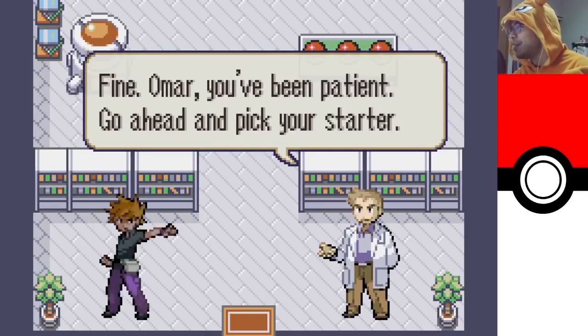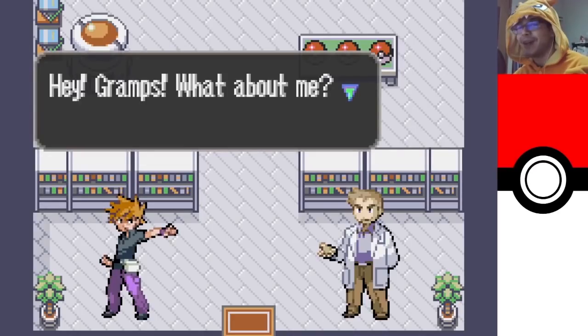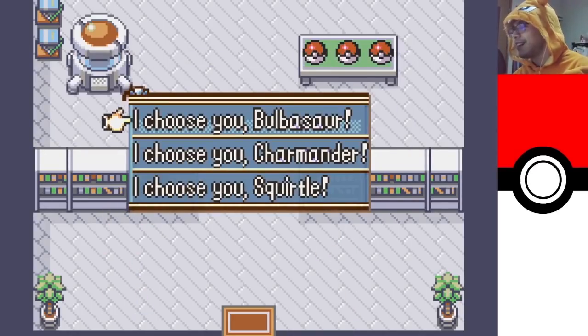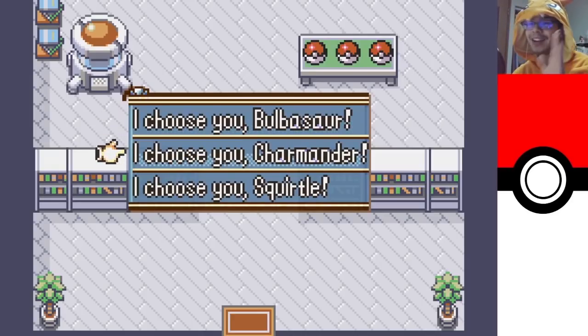Omar, you've been patient — go ahead and pick your starter. Hey Gramps, what about me? Just hold on Gary, you can have one too. Alright, well, we know what I have to choose. I'm not just choosing this for the memes — it's because if stats from Fire Emblem translate to Pokemon the way I think they do, I think the Charmander and Charizard line is going to be the best choice. I'll explain as we get into the stats.